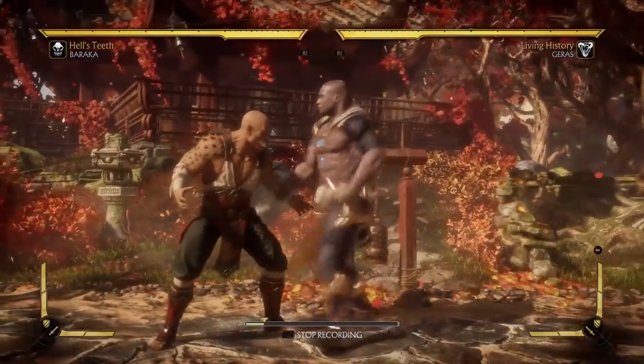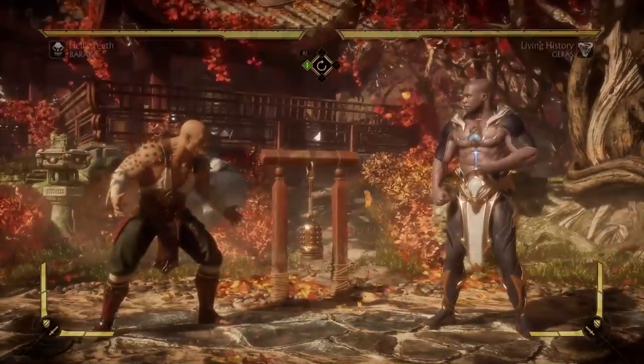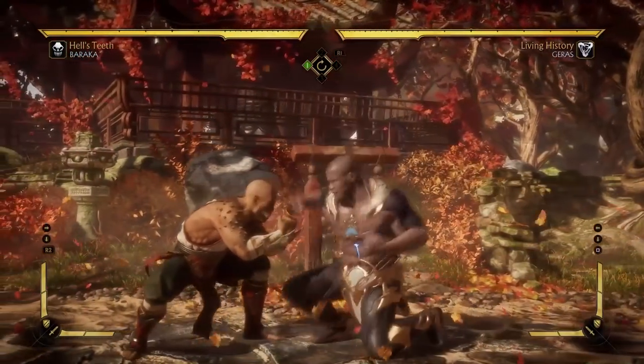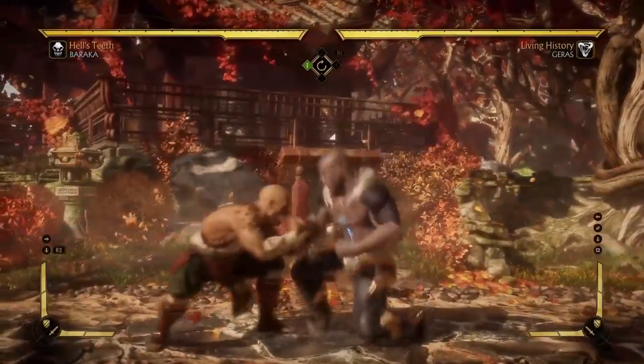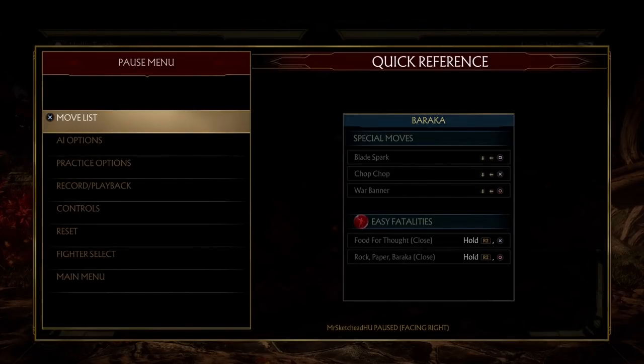One of the most common things you see online is the down 1 into throw. Again, very, very common tactic and perfectly viable. It's perfectly fine to do this a couple of times in the match to catch your opponent off guard. Really, the best players are going to get caught off by this sometimes. However, if your opponent is overusing it, well, there are some very easy counters to it.